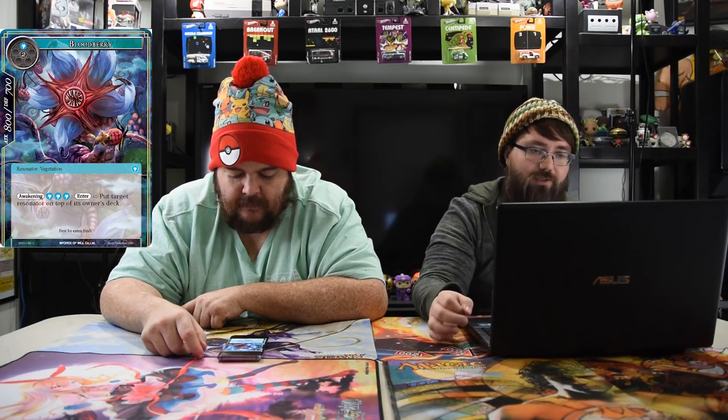Next: Blood Berry — one and two, an 8/7 with Awakening for three. When you cast it with awakening, you pay three more on enter: put target resonator on top of its owner's deck. It's a limited card at best. It's very bad — that's way too much mana to do a minor ability. You slow them down, but only for limited.